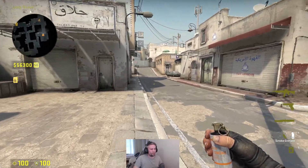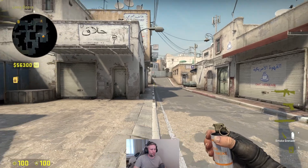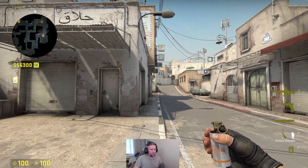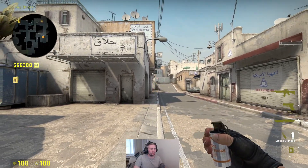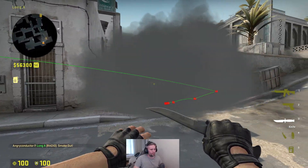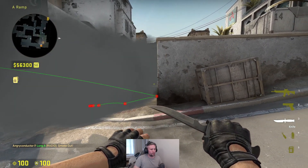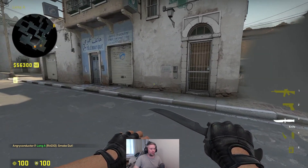So if your team already has long and they're moving up, an easy way to throw the smoke is to just aim at the top of the A and as soon as you get to the shadow you release — you throw your smoke. As you can see there's a small gap on this side and a small gap on this side, but if you're only working with one smoke that's the best you can get.